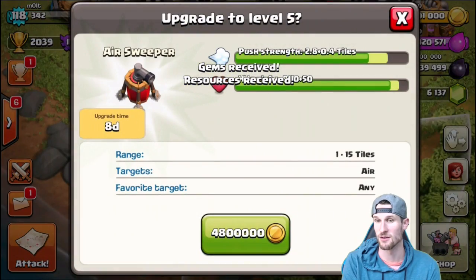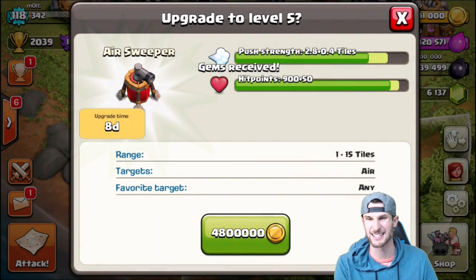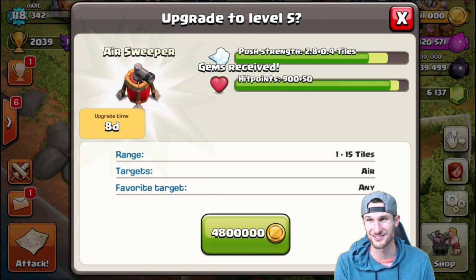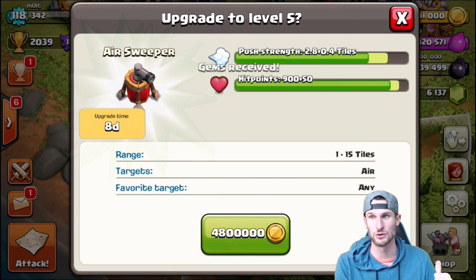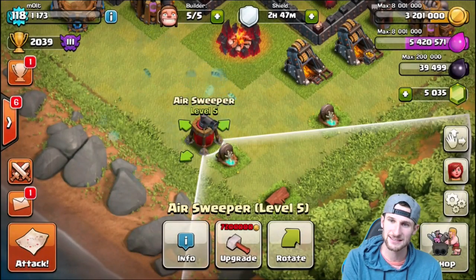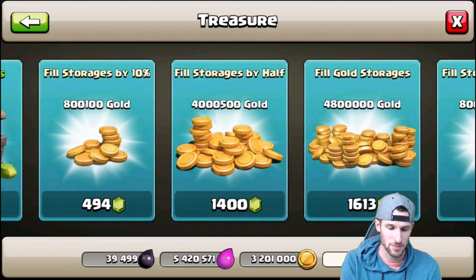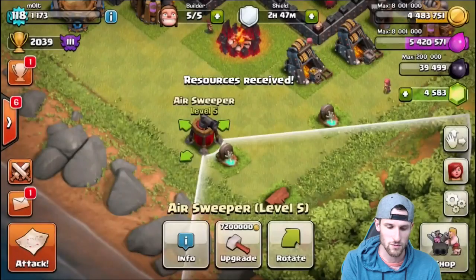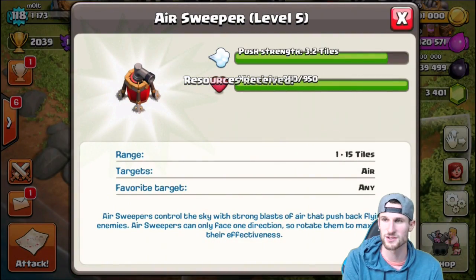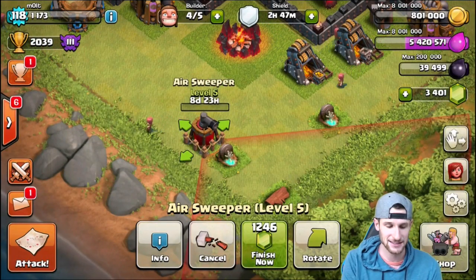Let's upgrade one more time up to level five. Eight days on this one - push strength goes from 2.8 to 3.2 tiles. Let's finish that upgrade and then do the last one. We're going to have to fill up gold one more time, but that's okay. Fill up one more time - yes - and we'll have enough: 7,200,000 gold for level six.